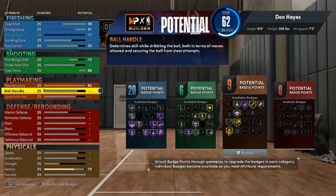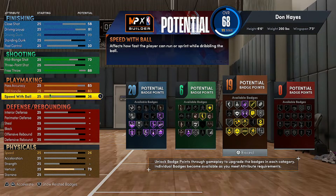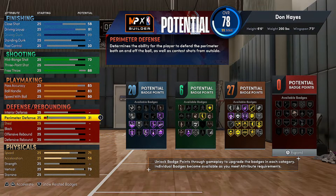Ball handle — you want to be able to dribble more, so 83 ball handle. We're gonna go with an 80 speed with ball just so we can get that gold quick first step. You definitely want that gold quick first step.